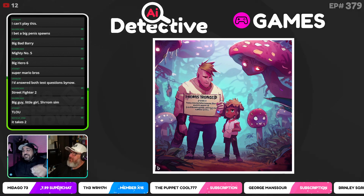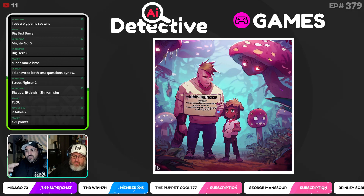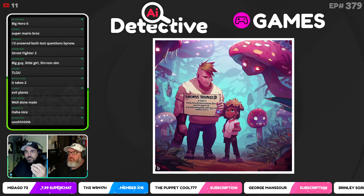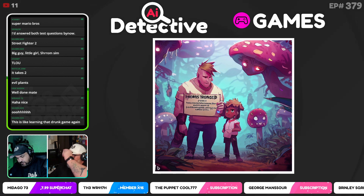A10 comes in with The Last of Us — that's correct! A guy, a child — kind of looks ambiguous on the gender — surrounded by mushrooms and fungus. What I actually typed in for that one was 'man protecting young girl from fungus monsters' and that's what it spat out. So that first one goes to A10.